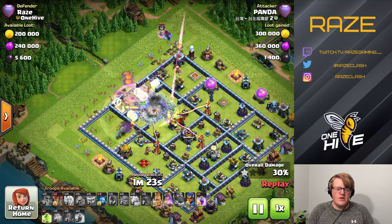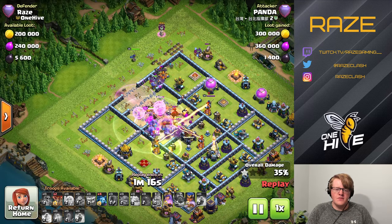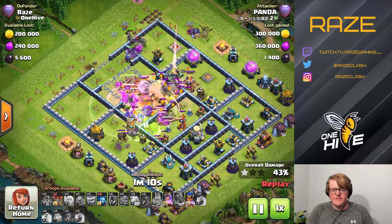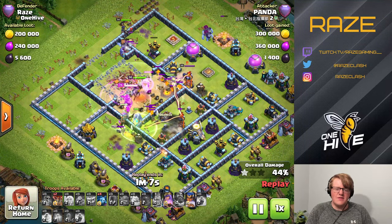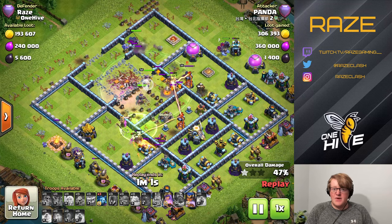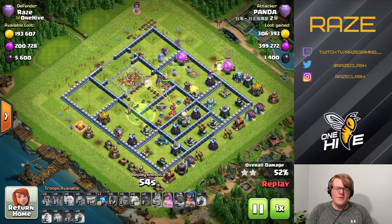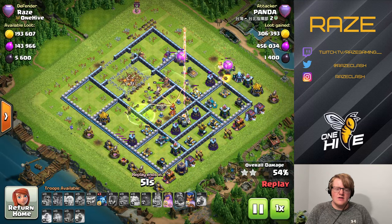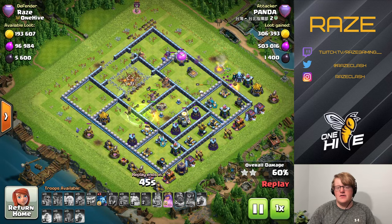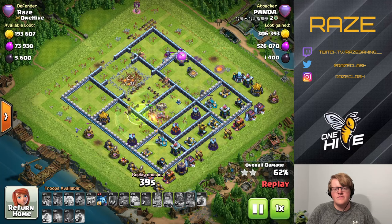The core is the real reason this base defends against Yeti Smash. There are seeking mines in the middle, and as you saw, only one Healer is left — getting attacked by the third air defense. Those seeking mines took out most of the Healers, and the base is so spread out that the Scattershots, Eagle, and Multi-Inferno in the back deal a lot of damage to the Yetis as they fizzle out moving through the base.